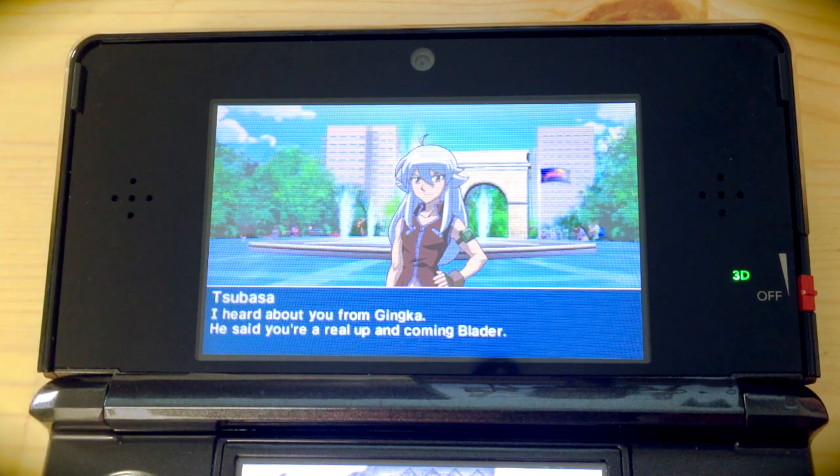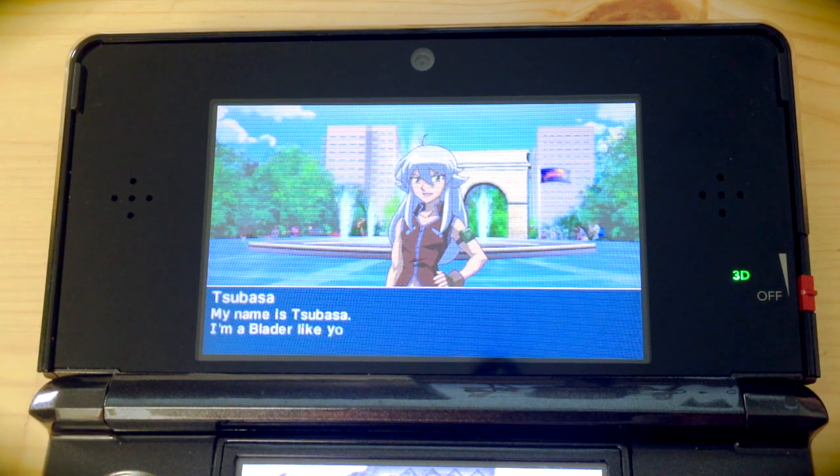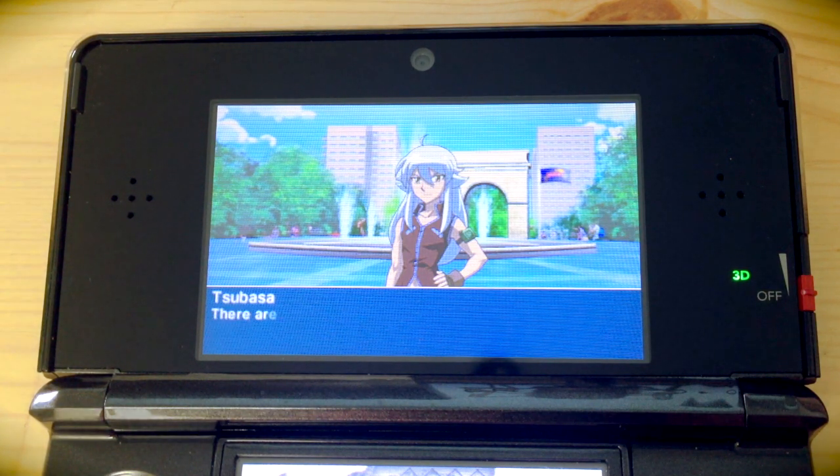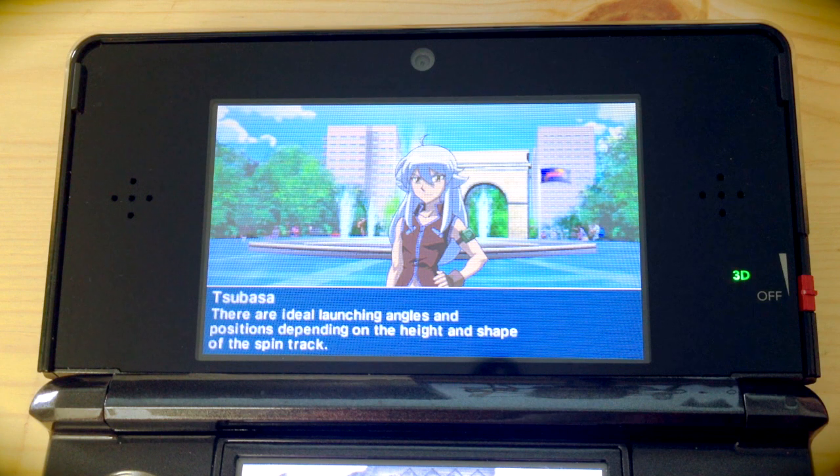We're starting to get a bit of a reputation in the Beyblade community. We start meeting these different characters, challenging them, and as we do, we get a chance to learn about Beyblades and how to battle. Tsubasa is reminding us of the ideal launch and talking about the height and shape of the spin track.